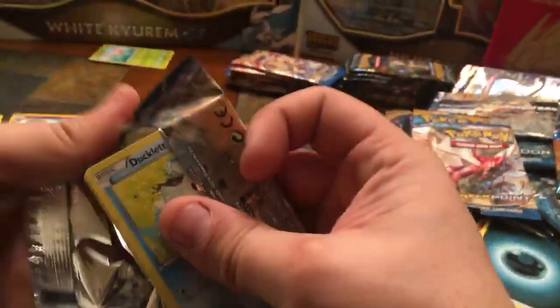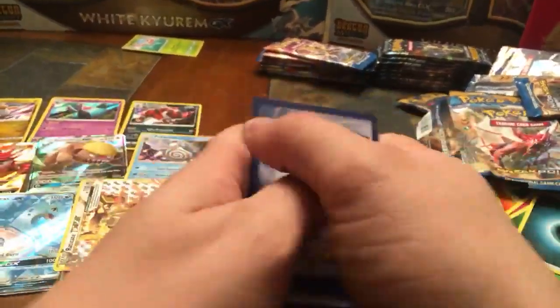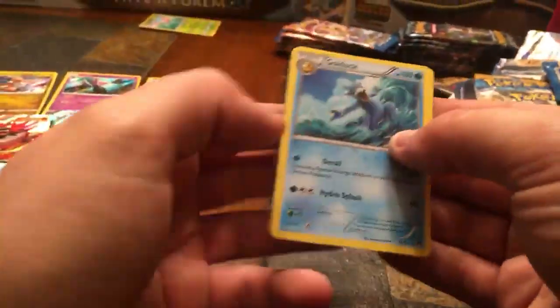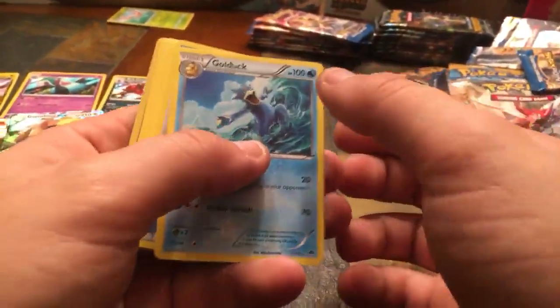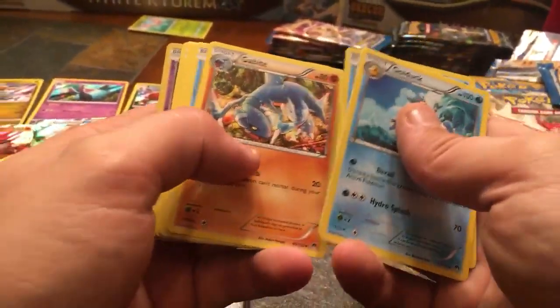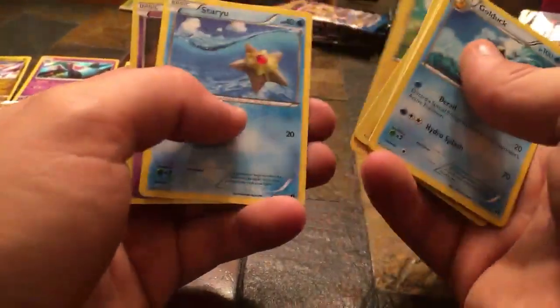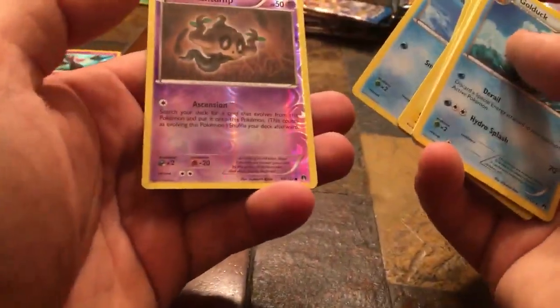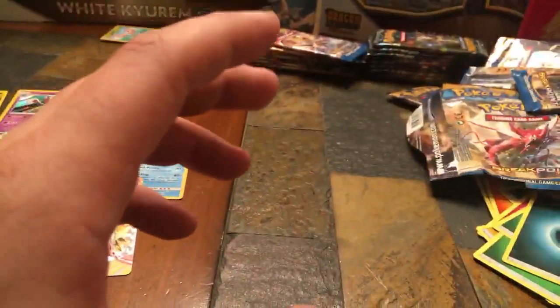Fourth Breakpoint pack — Golduck, Golduck, Great Ball, Lapras, Goodra, Ducklett, Shinx, Nuzleaf, Blitzle, Staryu, and Phantump Reverse Holo. We didn't pull any rares there. About the codes — I'm saving these for my son because he plays TCG Online and I told him I'd give him all the codes. In future videos I'll be handing codes out to you guys.